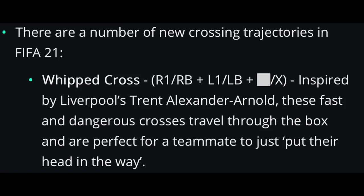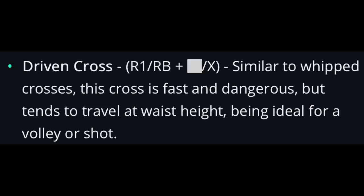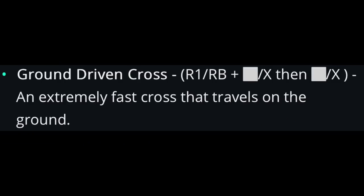There are a number of new crossing trajectories in FIFA 21. There's a whipped cross inspired by Trent Alexander-Arnold — fast and dangerous. There's also a driven cross, similar to whipped but traveling at waist height, ideal for a volley or shot. And finally a ground driven cross, which is an extremely fast cross that travels on the ground.